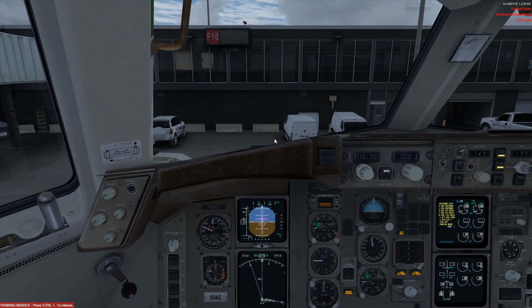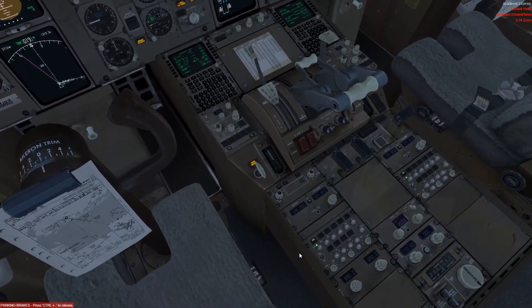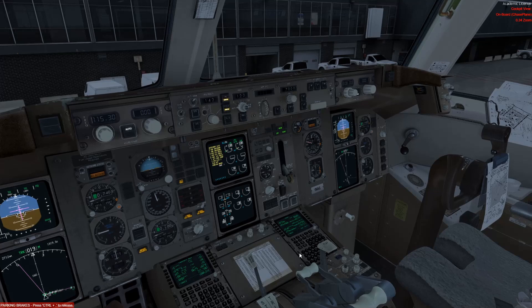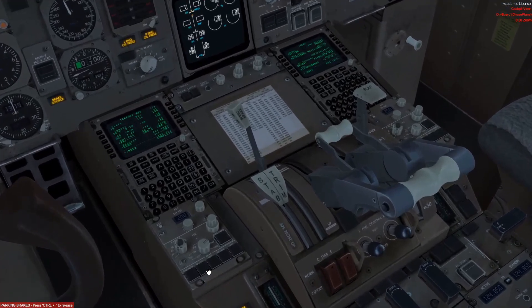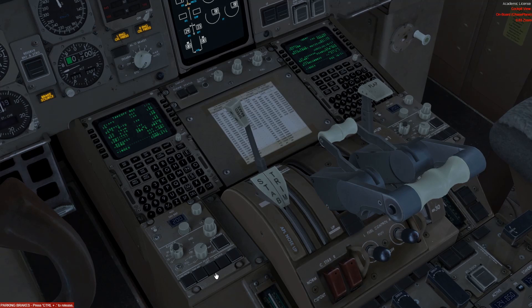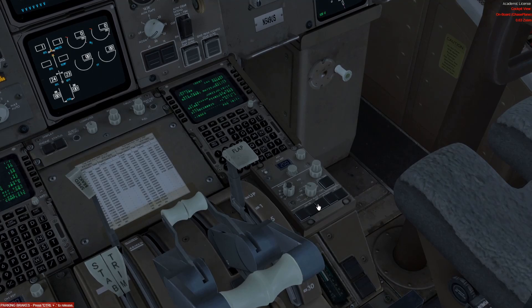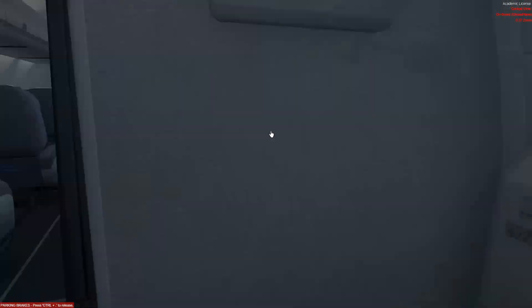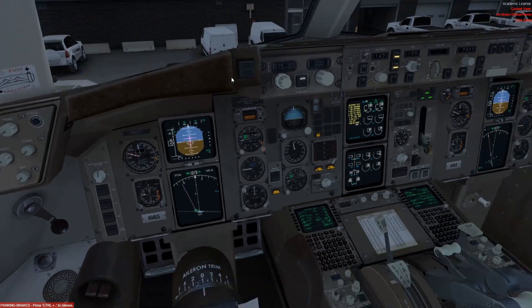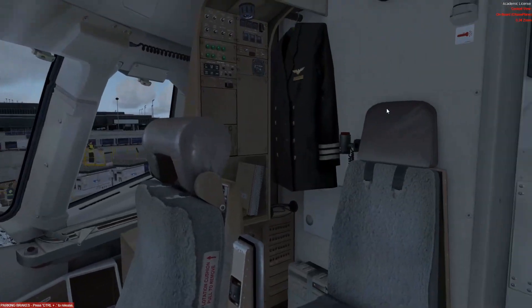Welcome on board the flight deck. Today we're in the Captain Sim 757. Not very many people use this add-on, but that's fine. I really like the 757 as a plane, which is why we're using it. We're at Minneapolis International Airport. The jetways are still a little weird — I think I know how to fix that. Prep is complete and we're just waiting for pushback so we can shut the door.